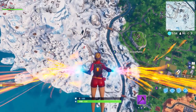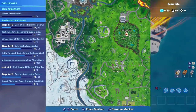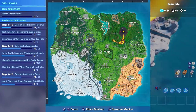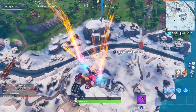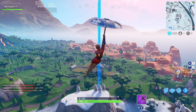Hello guys, this is Bull back with another Fortnite video. We've got to dial the Durr Burger numbers and the Pizza Pit numbers. The first one is the Durr Burger and it's west of Fatal Fields, and the next one is east of the block. We're going to be having a look today and showing you guys exactly where both of these locations are.